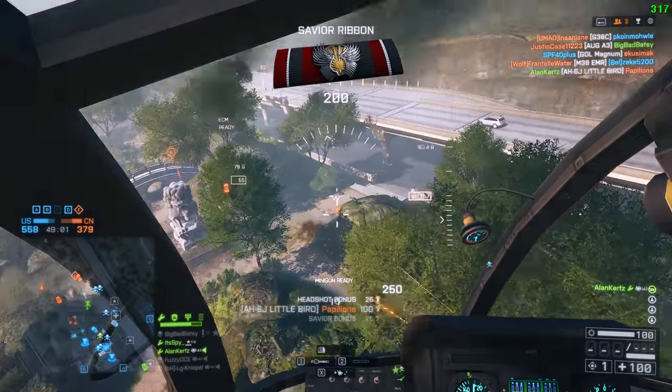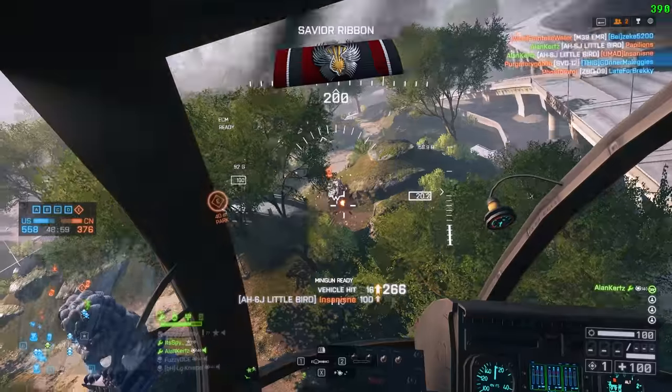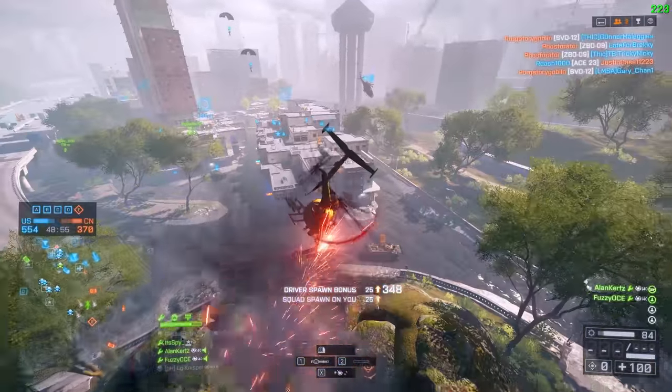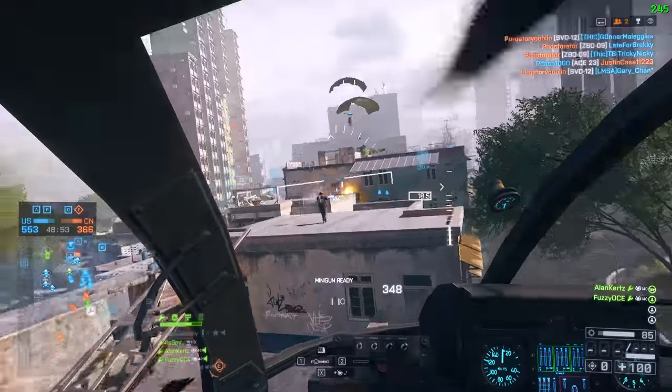After that you have the tow launchers on this map, which are really annoying if a good player gets onto those. The boat also spawns if the dam gets dropped, and then you need to kill that as well.